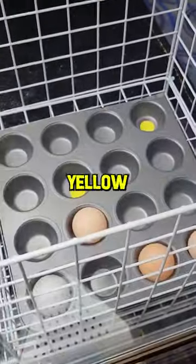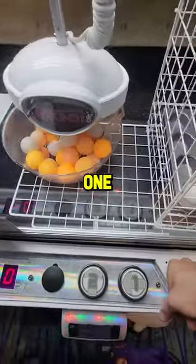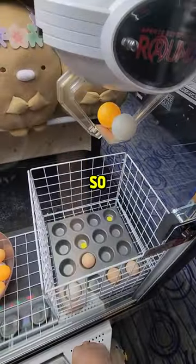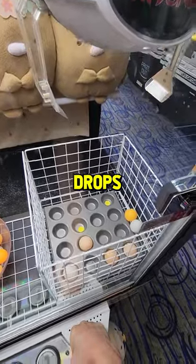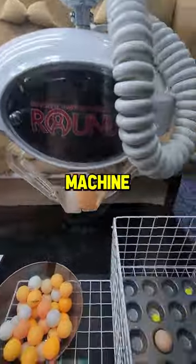Bounce a ping pong ball in any of the yellow spots to win a prize at this unique claw machine at Round One. You pick up the ping pong balls with this claw — it has nice prongs on the end, so you'll either grab one or two, and it drops them randomly in there. I'd say this is a 99% luck, 1% skill claw machine.